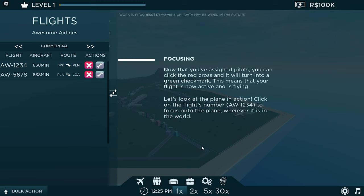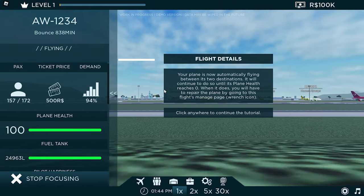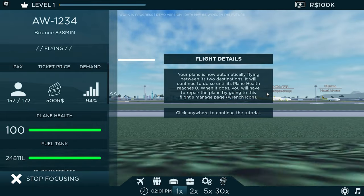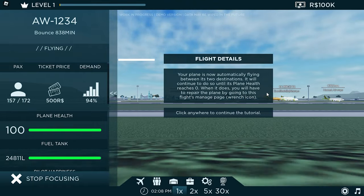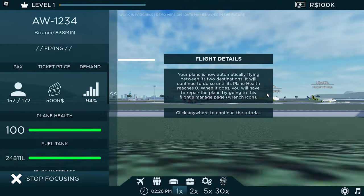Now that we've assigned pilots, you can click the red cross and it will turn into a green checkmark, meaning your flight is on the optimal line. Let's look at the plane in action. The flight details show our plane automatically cycling between the two destinations. This continues until the plane condition drops to zero, at which point you'll need to repair the plane by going to the flight advantage page.